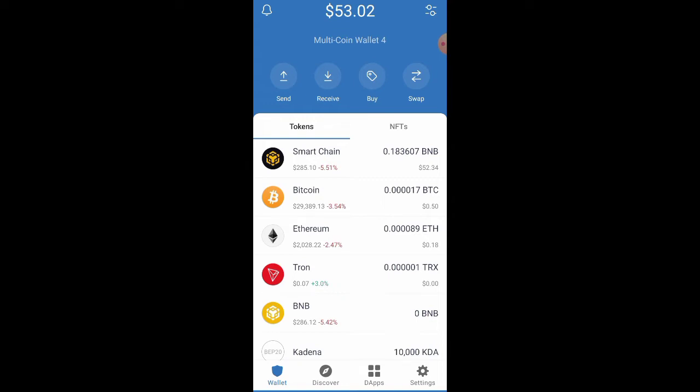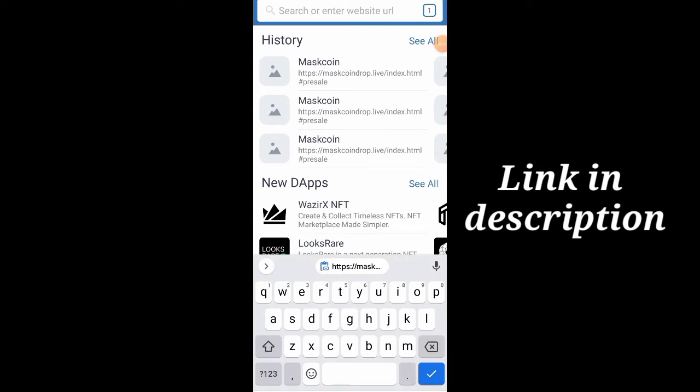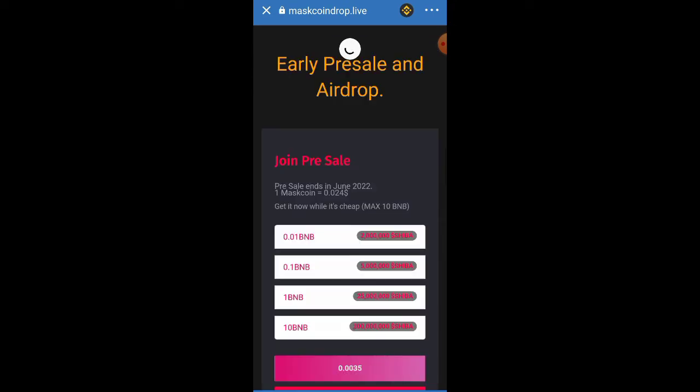The first thing to do is to click on the DApp browser section. Then you want to paste the link into the URL bar and click the load button. You might notice an Ethereum logo showing up — that's the white logo there. Click on it, then click on Smart Chain. After that, click on the big red button which says 'Claim 1 Million Mask.'